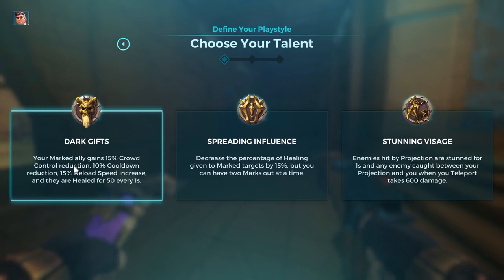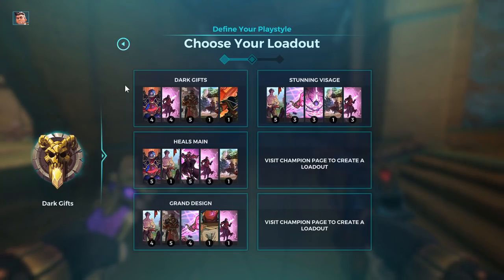His first talent: if you apply a mark to somebody, that person gets 15% CC reduction — slows, stuns, knockbacks. Also 10% cooldown reduction, which is really strong. Put it on Cassie and with full Chronos she'll be dodge rolling constantly. Put it on Ruckus and his movement ability becomes much faster. The 50% foot speed bonus is not advised if you have a Maeve or Imani on the enemy team.